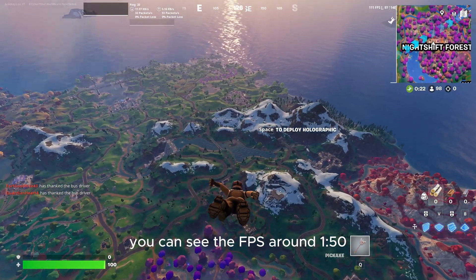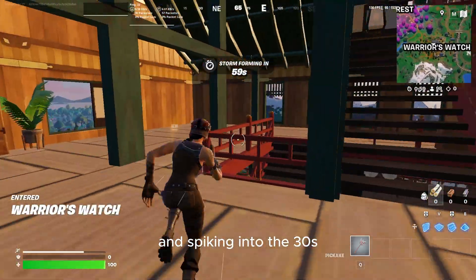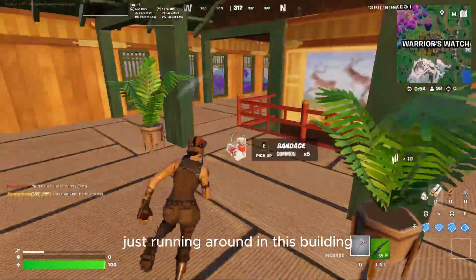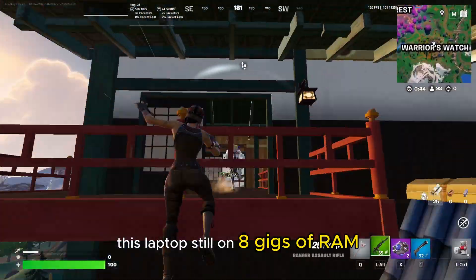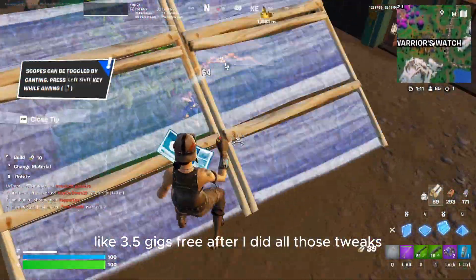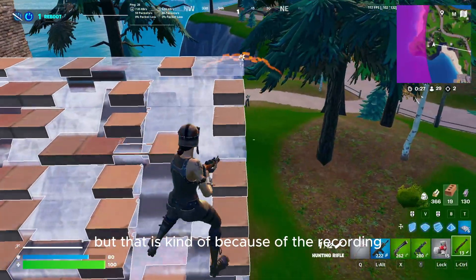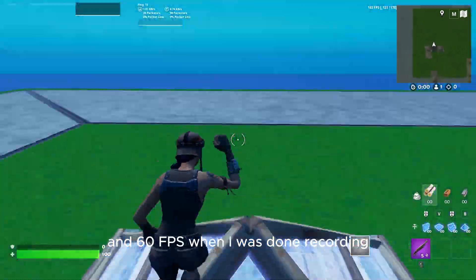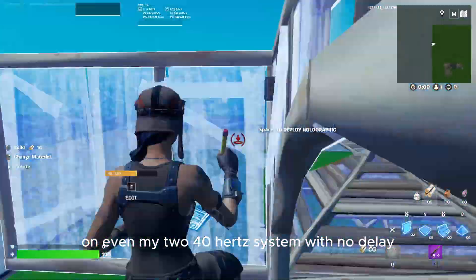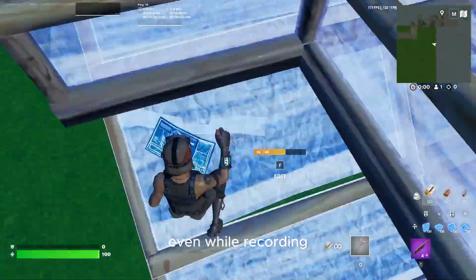Now just jumping off the bus, you can see the FPS is around 150, which is a lot better than the 80 it was before and spiking into the 30s. We're getting about 150 in the game just running around. This laptop is still on 8GB of RAM and had about 3.5GB free after all those tweaks. It was definitely a lot more playable — there are still a couple of spikes here and there, but that's kind of because of the recording in 60fps. When I was done recording I was able to play like I usually would on even my 240Hz system with no delay. I have literally no delay and high FPS even while recording.